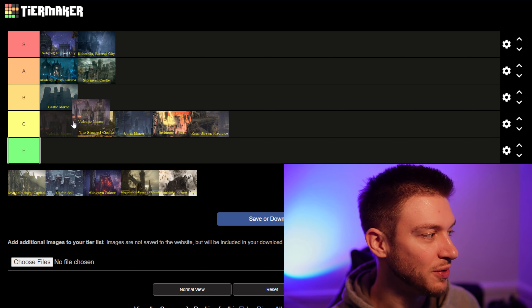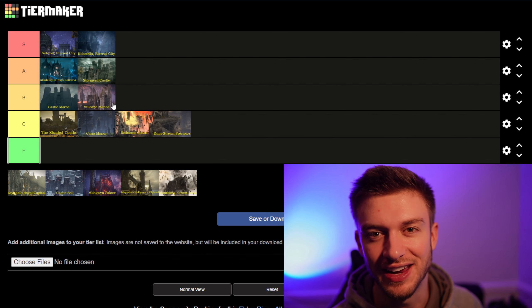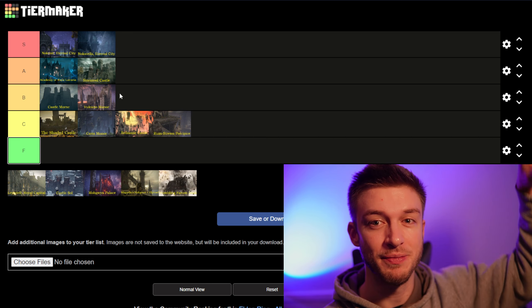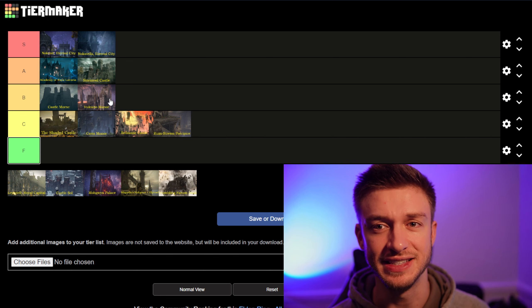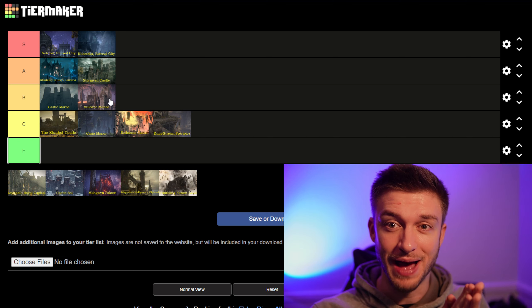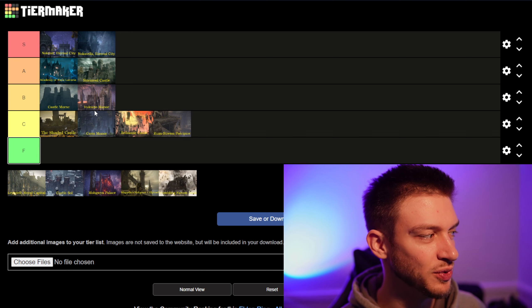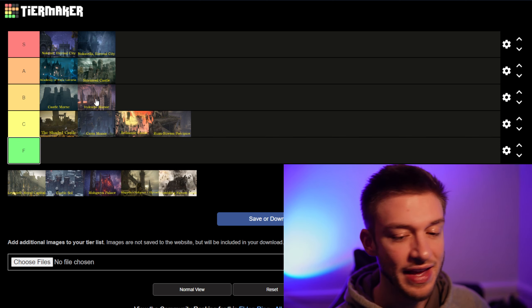Next we've got Volcano Manor. I think Volcano Manor goes in the B tier. You don't do a whole lot there — most of the Volcano Manor quests are outside of Volcano Manor. But I think the whole journey to get there is really cool: climbing up the mountain, Mt. Gelmir. Volcano Manor is honestly pretty underrated as a legacy dungeon. There is a Godskin Noble fight, which is pretty good. I think the aesthetic here is cool — having the lava, and I love seeing the bridge rise up through the lava. That goes in the B tier.